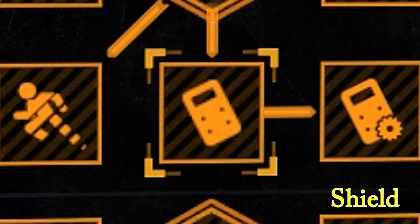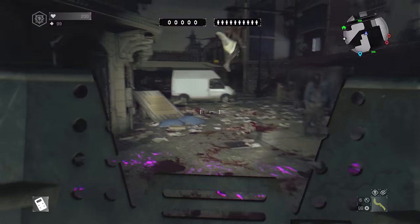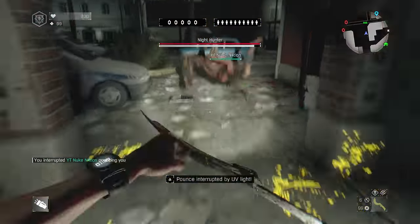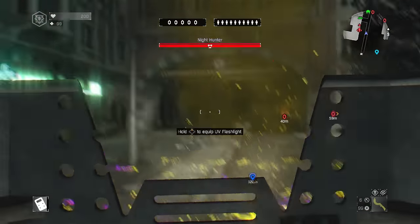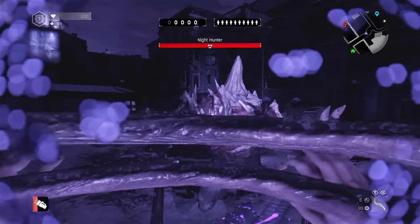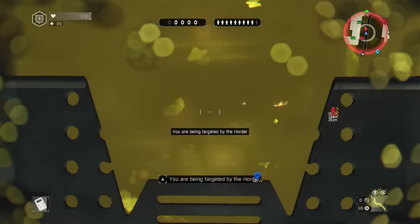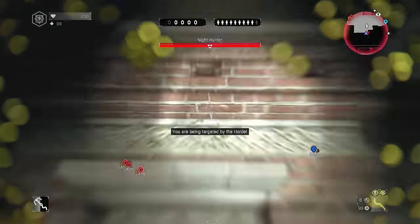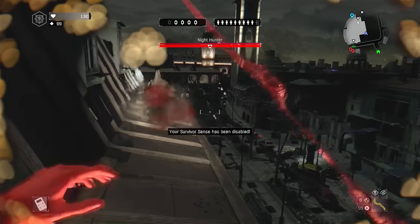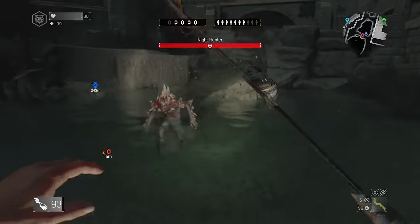The last item is the shield, which you get at survival level 8. This is useful for blocking spits, but it does take up a slot that could be used for more useful items. It works for blocking UV spits and the night hunter can't pounce you after you block a spit. However, if you get stuck with a spit it won't work — the spit will explode on you as if you weren't using it. Back in the day you could pull out a shield to block a stuck spit, but Techland patched that. Overall, you can just grapple away or dodge spits and use that extra item slot for something more useful.